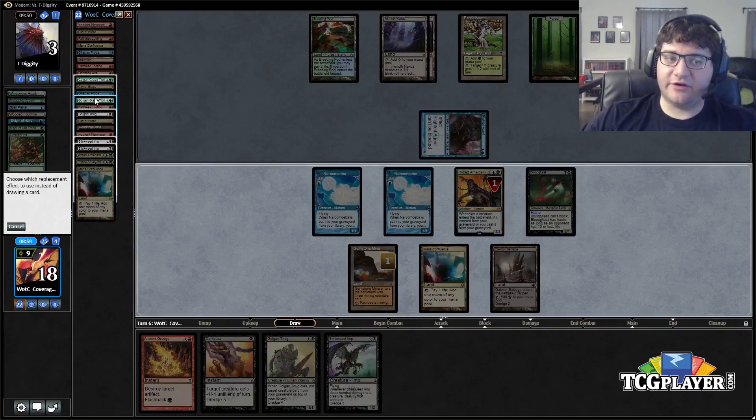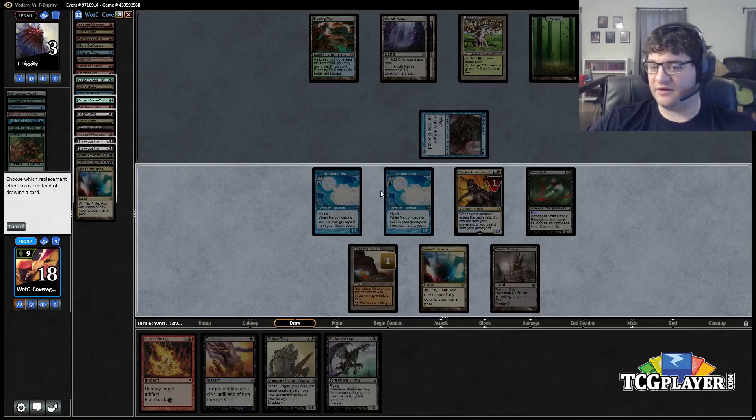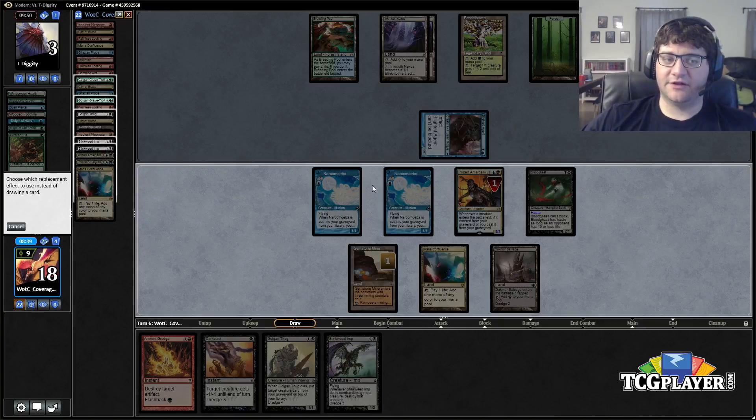I'm trying to think what we can actually hit that would be relevant here — more blockers won't be necessary. Could I have Dark Blasted to make him burn the protection spell and then Dark Blasted again on my turn? I don't think that would have been worth it. I'm trying to figure out if there's any value to dredging over just drawing, but I don't know what I would draw that would matter. There's maybe Nature's Claim but no real reason to dredge here.